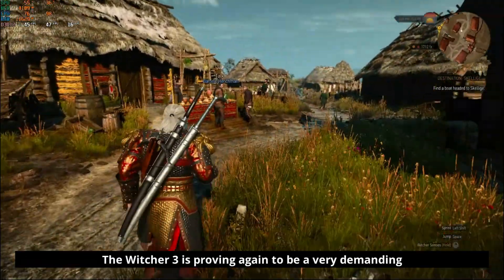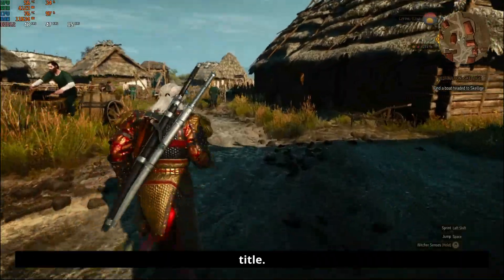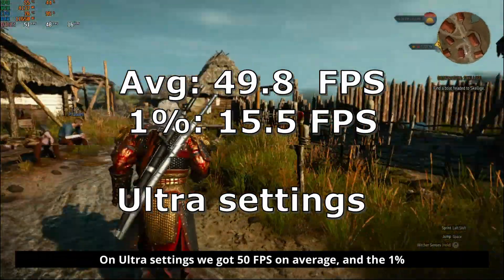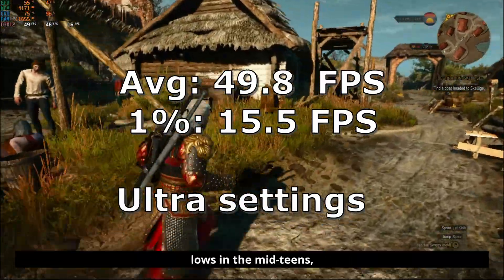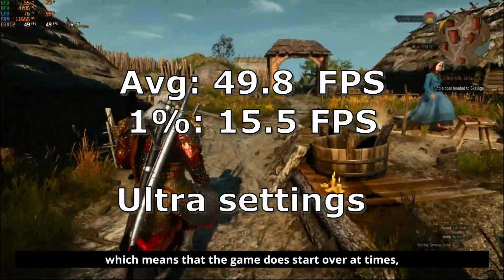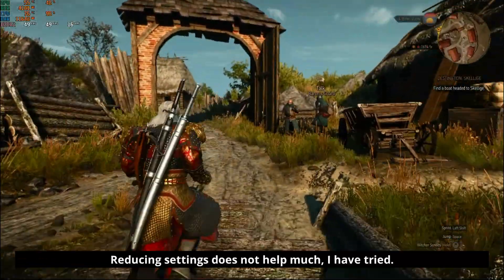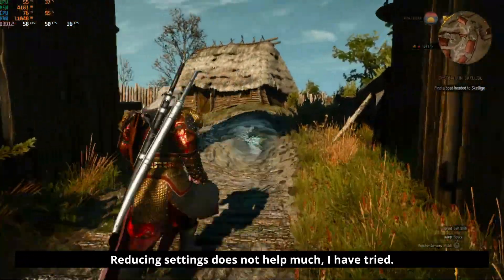The Witcher 3 is proving again to be a very demanding title. On Ultra settings we got 50fps on average, and the 1% lows were in the mid-teens, which means the game does stutter at times — not ideal — and reducing settings doesn't help much.